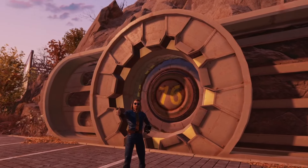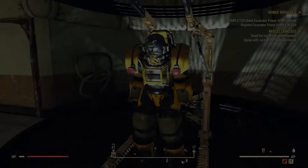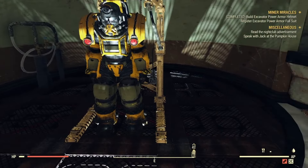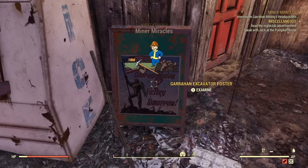Let's start by increasing your carry weight by 100 pounds. You can do this in under 10 minutes by getting a hold of a set of Excavator Power Armor. To do this, you very simply need to complete the side quest Miner Miracles.